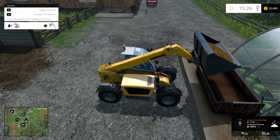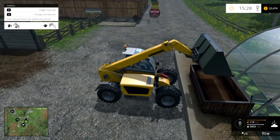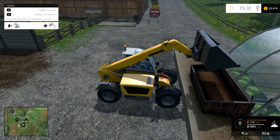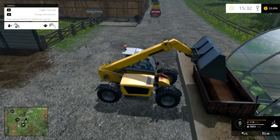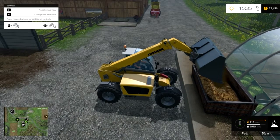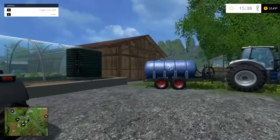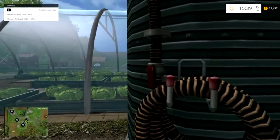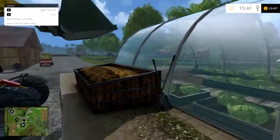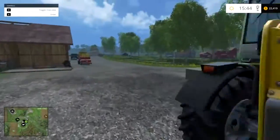Unfortunately it's very picky and finicky about where you dump it, so you might waste some manure. When you get there, just start pouring it very slowly until you actually see manure start filling up in the box. You see that was all wasted — that's not actually filling it up — so you just have to move until you find the right spot. Once that appears, then you can just dump it and it'll fill up.